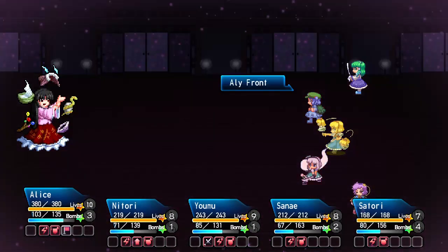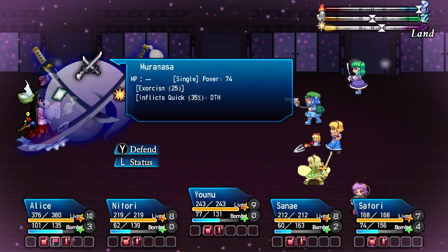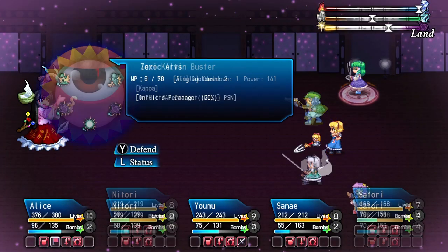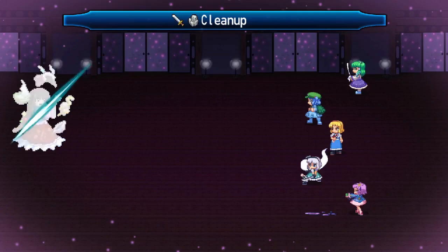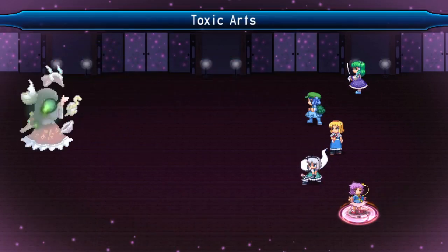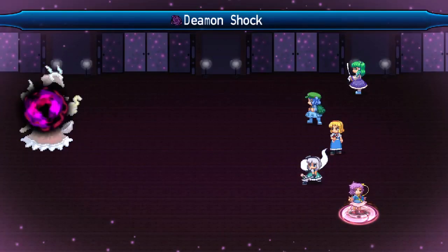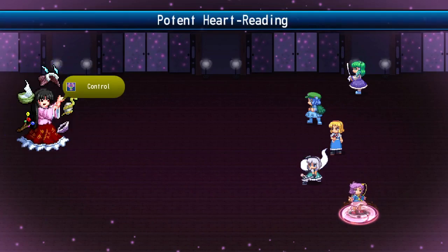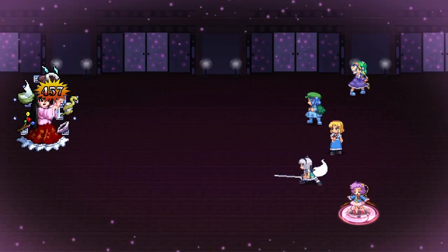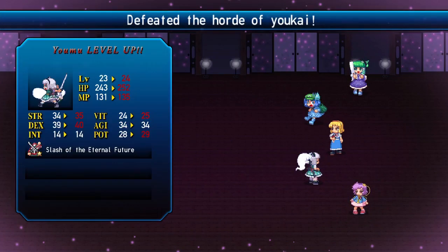Decoy — mind control didn't last very long. Just kick her ass — can learn heal later. Hit her with dark spells. Physical attack was increased — try sweeping that away. No dispel. Still two bombs left. Mind control again — didn't last even one turn. You're dead. You can learn heal in this fight if you wanted to. Power slash of the eternal future.